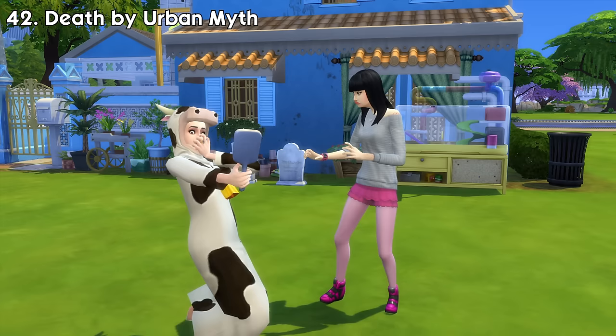So those are all the death types and ghosts in The Sims 4 and all of its packs as of the For Rent expansion pack in December 2023. As I said before, if there are new deaths added to the game in the future, I'll let you know in a pinned comment down below. Thank you so much for watching this video — it was pretty time consuming to make, so I hope you'll give it a like if you enjoyed it and subscribe to the channel for more Sims videos like this. See you later!